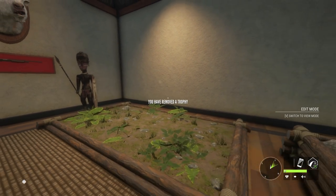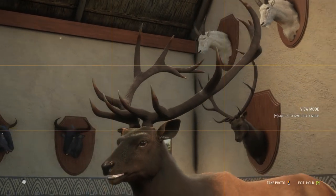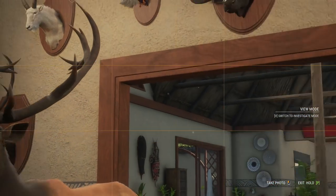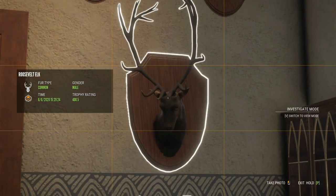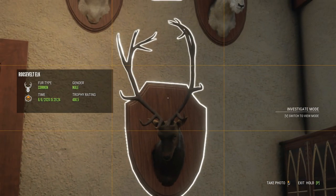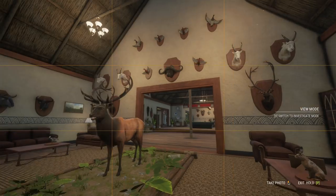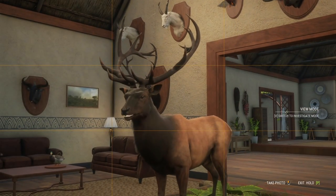We'll probably have to take down one of the red deer multi-mounts since we have quite a few. But this Roosevelt elk right here is easily our biggest, and we're going to take him into the other room quickly to compare him to our old one. As you can see, the one we just got is much thicker than the old 400 that we had. I believe we got that one shortly after they updated the game so that bigger racks could actually spawn in.